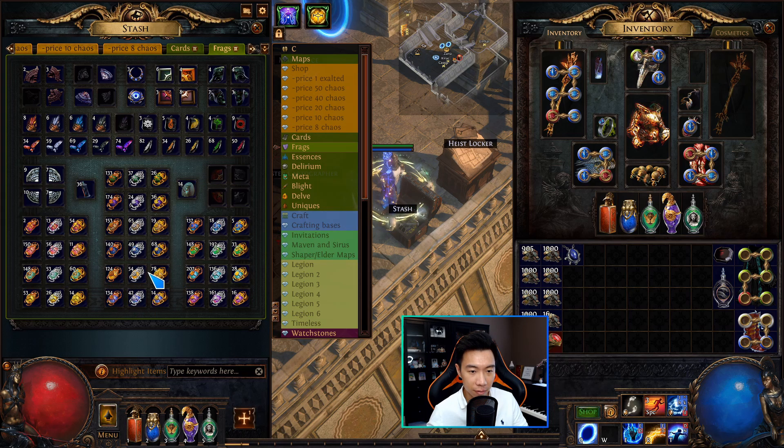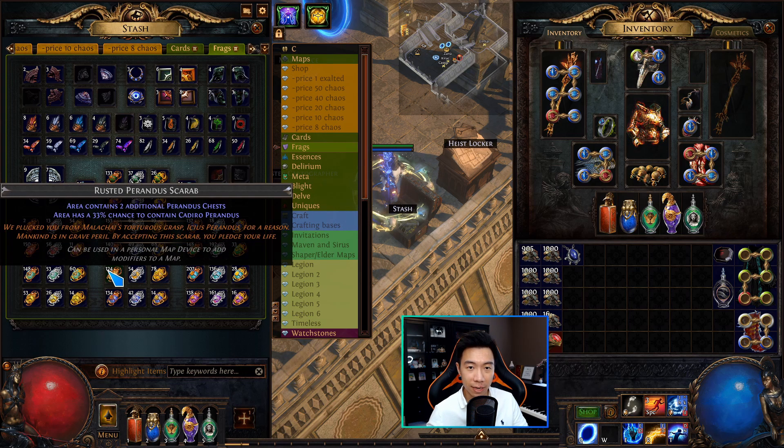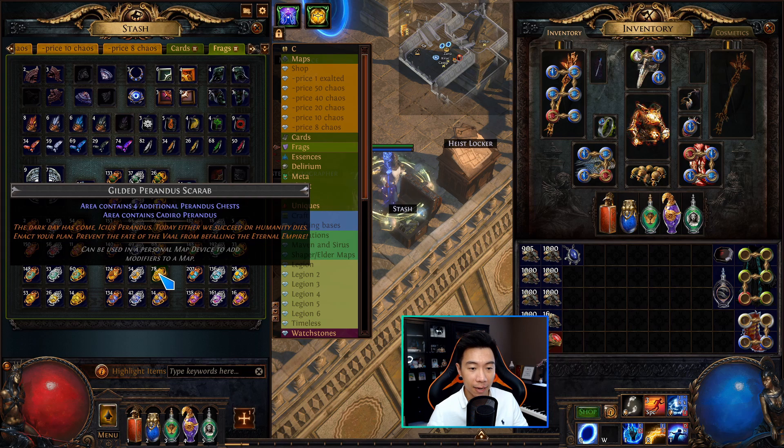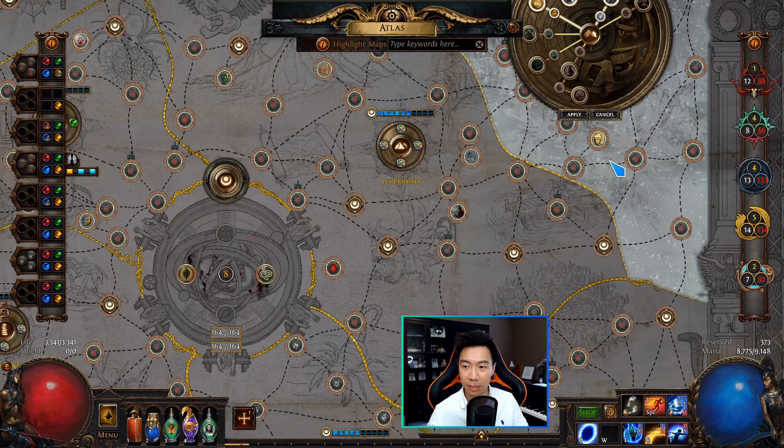The second way to spawn Perandus and Cadiro is through scarabs. There are scarabs called Perandus Scarabs — Rusted, Polished, and Gilded. Through the different levels they have a different chance to spawn Cadiro: the Rusted has a 33% chance and two chests, 66% chance for the Polished, and 100% chance to spawn Cadiro with the Gilded Perandus Scarabs.